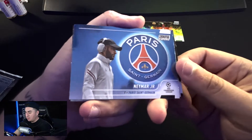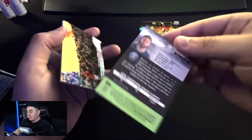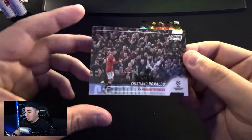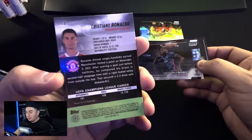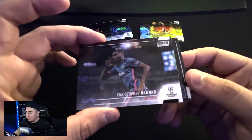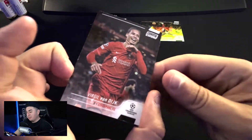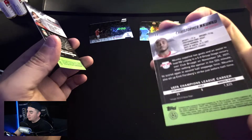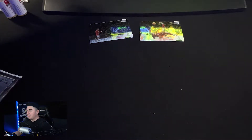Behind that we're going to get Neymar Jr. with the big PSG logo — nice little base card there. And then we're going to get Cristiano Ronaldo Manchester United — unfortunately not having a good season right now, but still a Ronaldo card. We'll put that next to Lewandowski. Christopher Mbappe and behind him it'll be a Virgil Van Dijk Liverpool. So far no refractors — kind of hoping this will be a refractor-friendly pack opening, but we shall see.